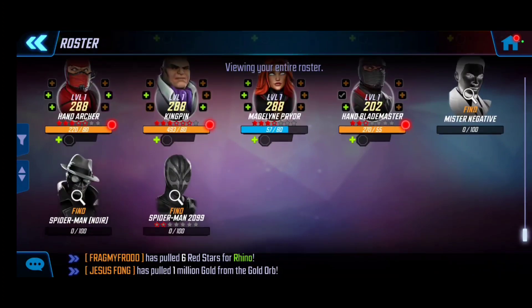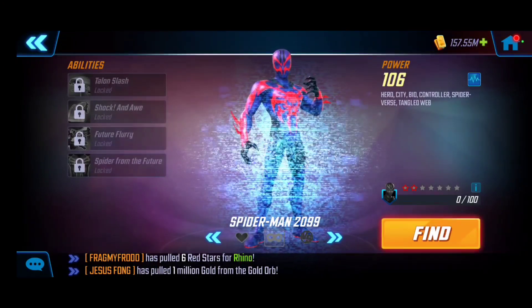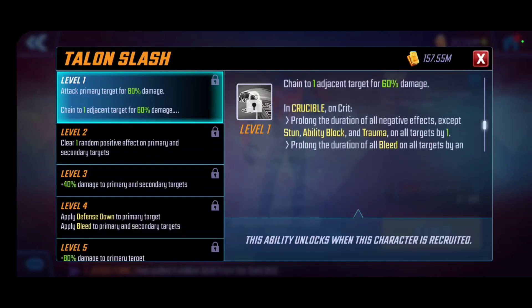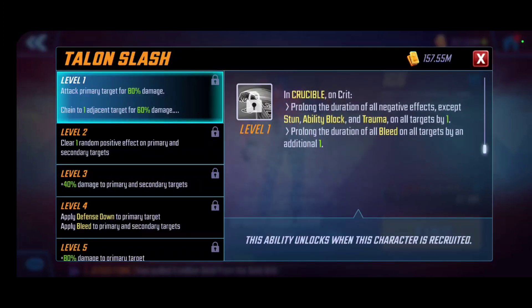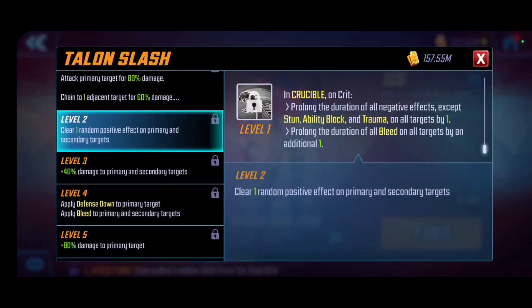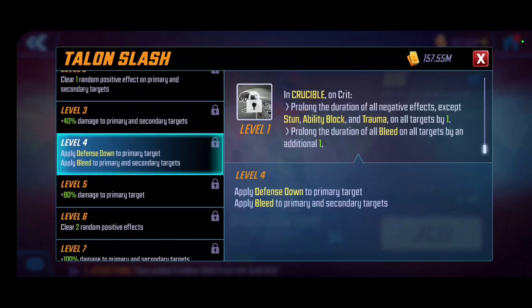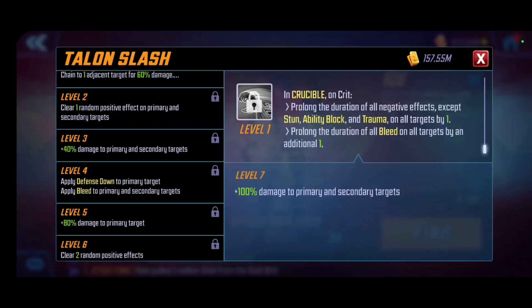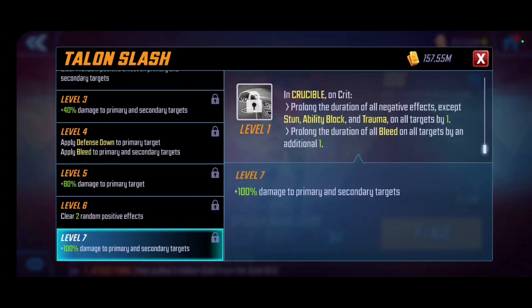That doesn't stop us from taking a look at his kit and assessing T4 recommendations and what ISO he'll be. Starting things off — Talon Slash is his basic attack, hitting the primary target for 80% damage and chaining to adjacent targets. In crucible, on a crit, he's prolonging the duration of all negative effects — excluding stun, ability block, and trauma. If there's a blinded enemy, it extends that, which is really notable. As we level this ability up, he also clears positive effects on primary and secondary targets, and defense down and bleed apply. The T4 is a raw damage increase. I would hold off on upgrading this to Level 7 T4 first.